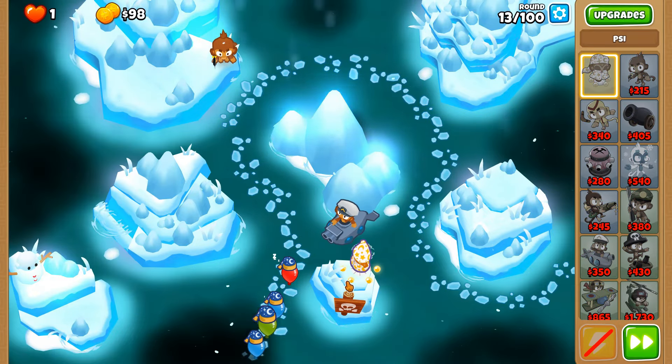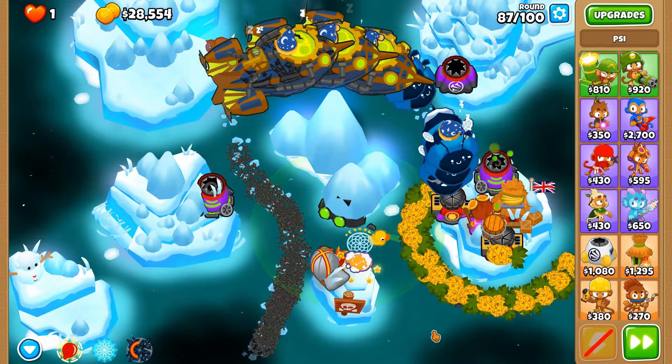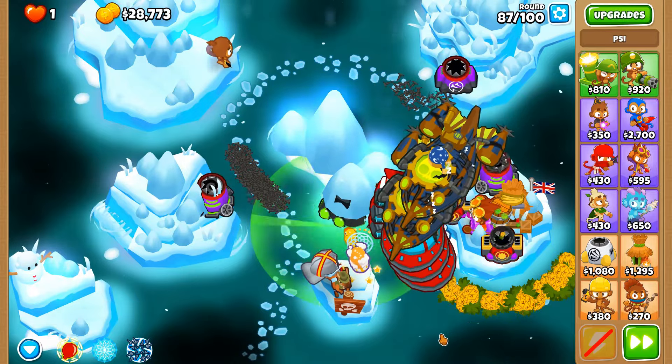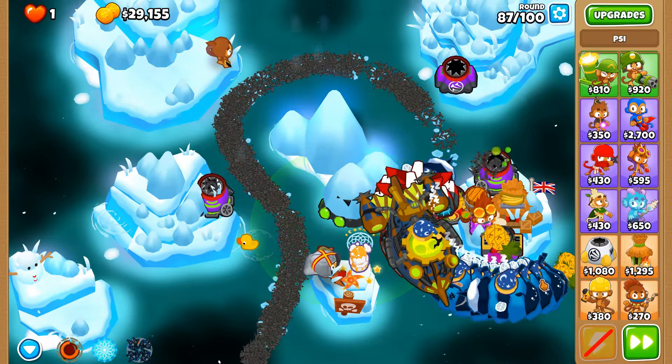Another spike storm to end off the round — and we're very close now to a glaive lord, which means we'll have more moab-popping potential up ahead. We're at the point now where Sai can pop moab-class balloons — just blue ones at the moment. Next round we can pop BFBs, which will be very good, although Sai does take a long time to pop moab-class balloons. Sai is only really good once they get to level 20 — below level 20 thumbs down, at level 20 thumbs up.